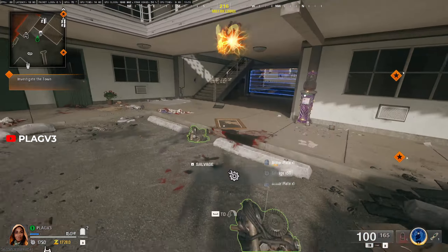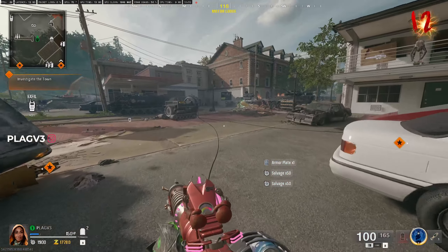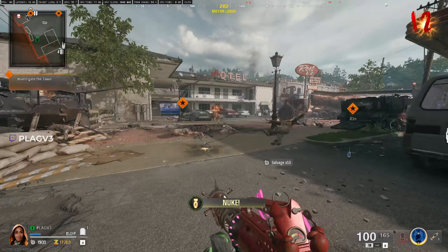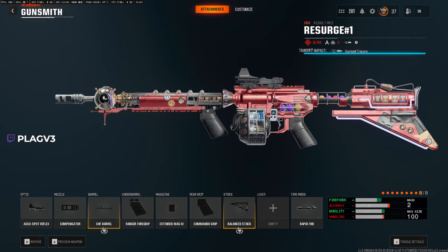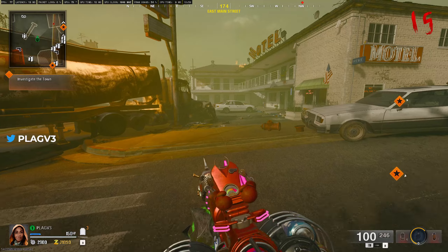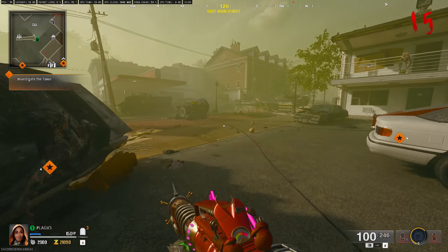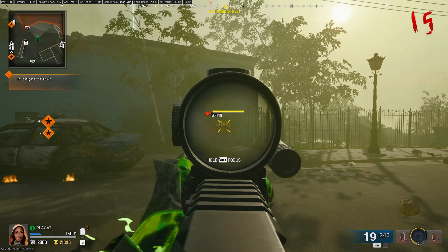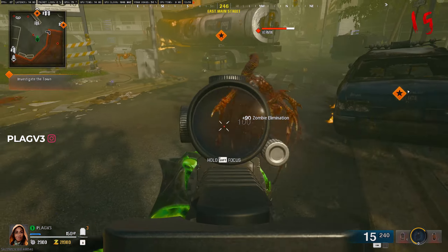All you want to do is train the zombies around, keep the Rampage Inducer on as long as you can. You can use decoys, molotovs, shock charges, thermos, C4s — whatever kills quickly. This is the build I was using: with the extended mag free perk you get a 100-round mag size, and the CHF barrel really allows you to get the most out of your headshot damage. I'd recommend using the M4, or otherwise the AK-74 or an LMG — whatever floats your boat.